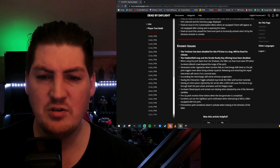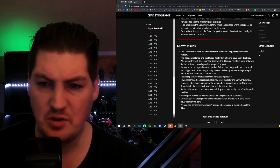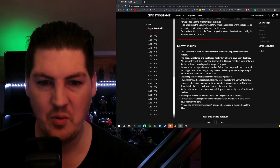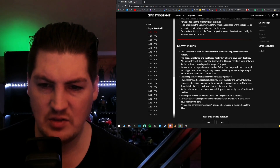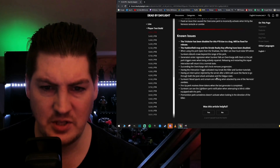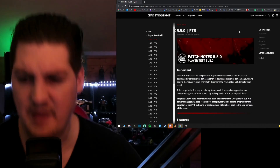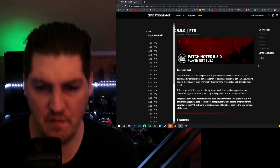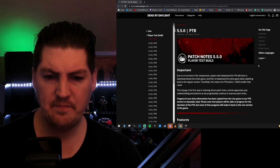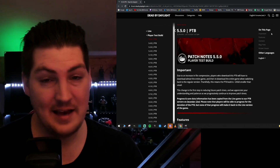Known issues: the Trickster has been disabled for this PTB due to a bug — it'll be fixed on release. There's no point testing him anyway. The Haddonfield map and Strode Realty key offering have also been disabled. When using the perk Spies from the Shadows, the killer can hear loud noise notifications — that's a known issue. There's no part three with this PTB patch notes, and I'm not disappointed. Hopefully it's a smooth PTB and we can test everything today. The Cenobite voice lines — that's pretty cool.